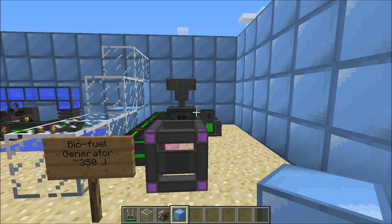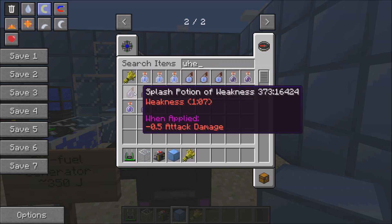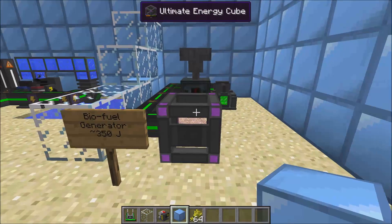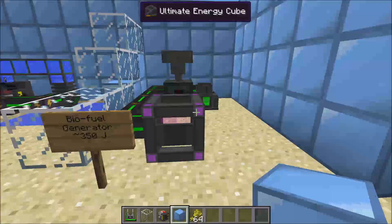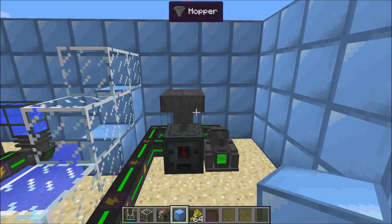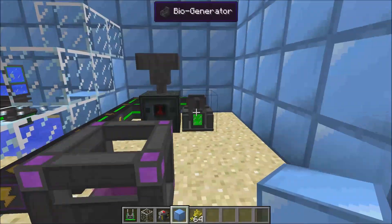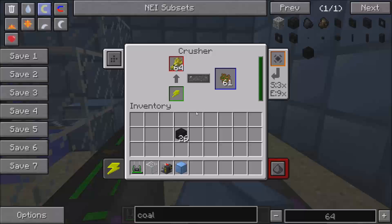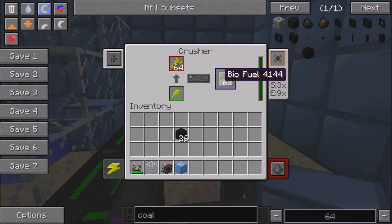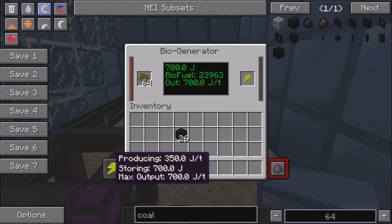Last but not least, you have the biofuel generator. The biofuel generator converts stuff like wheat, saplings, and seeds into biofuel and powers the system. This produces 350 joules a tick and it's pretty easy to maintain. If you have an automated farm, this would be another good way to produce energy. To produce biofuel you need a crusher — simply put a hopper on top, or you can just place it directly into the crusher. It produces biofuel, and then you output the biofuel into the biogenerator and it produces 350 joules a tick.